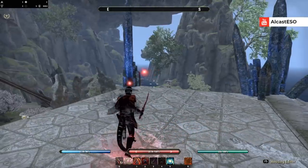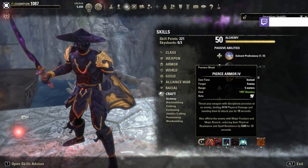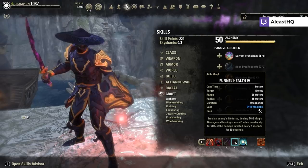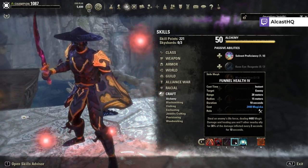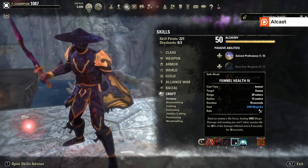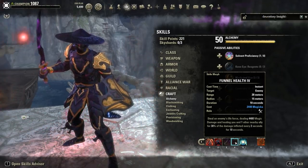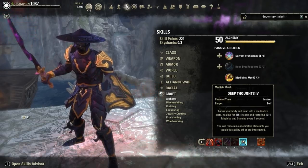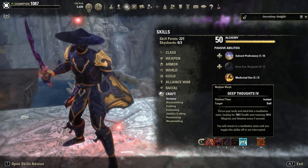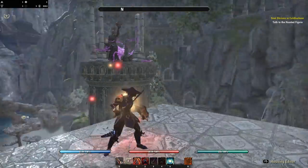When we fight against mobs, Dark Cloak heals for about 8k to 10k per second — really really strong. Pierce Armor is your main taunt ability. Funnel Health deals a little damage and heals you and your group members — not a lot, but together with your healer it's not bad. Dark Shade: when you use this you channel resources. This is a must-have Guard ability; if you don't have it, use Spell Symmetry instead.